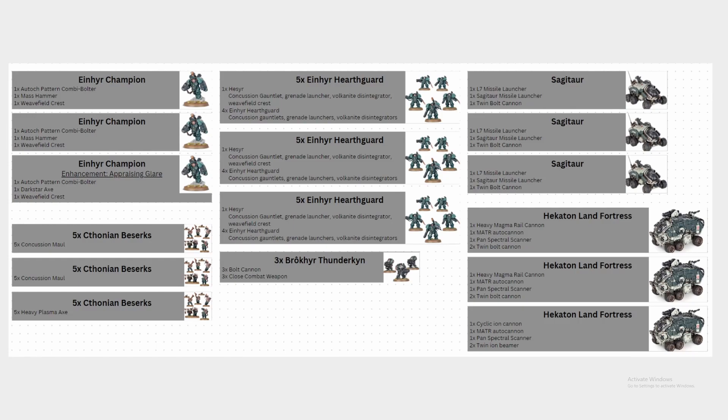Typically, the variance of the Magma Rail Rifle is really spiky — it's super swingy because at the end of the day it's only one shot. It's Ballistic Skill 4, which goes to 3 with a token, Strength 18, minus 4 AP, D6 plus 6 damage, with Devastating Wounds. But it's just one shot, and that's really unreliable — you could end up doing 0 damage all game, or you could nuke something completely off the table.